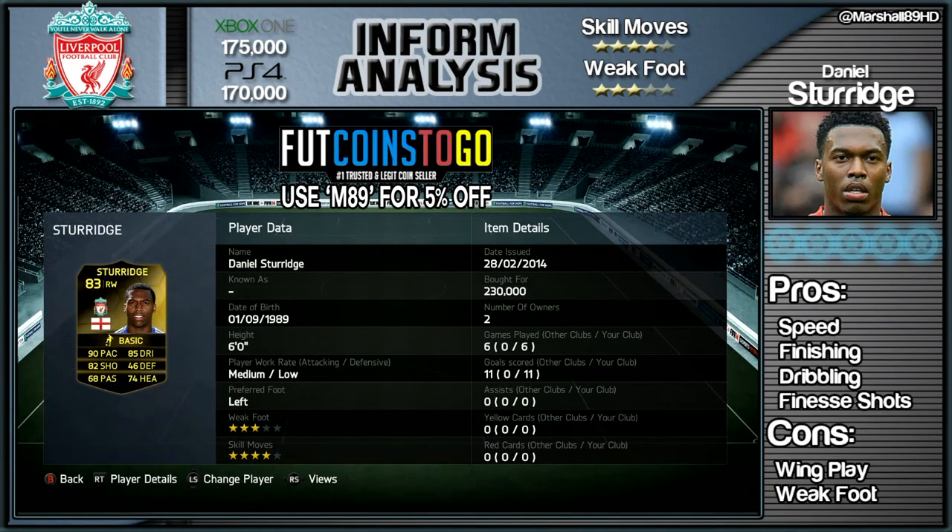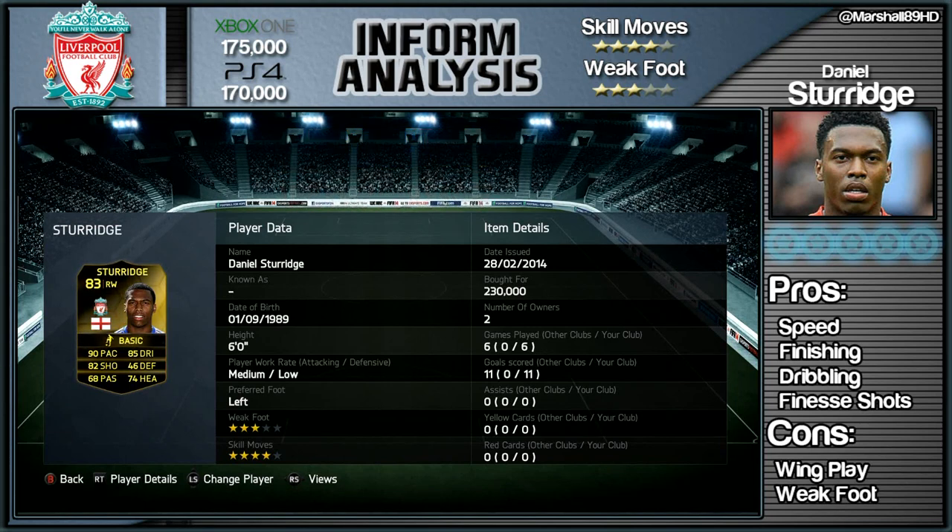If you do want some coins to buy, visit FUT Coins and use that code right there on the screen - M89 - to get five percent off all of your purchases. All the links you will need are right there in the description. Now Sturridge himself, he's going for...